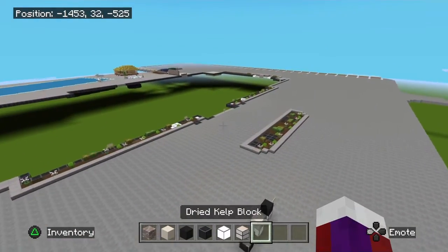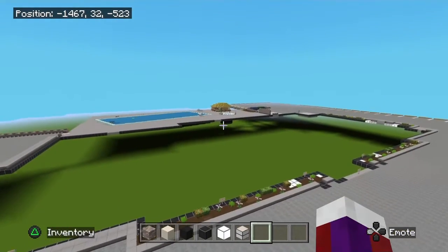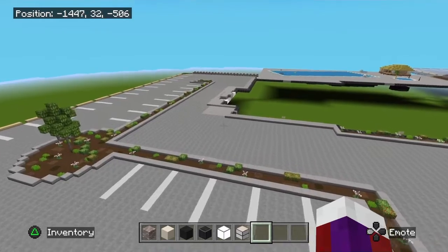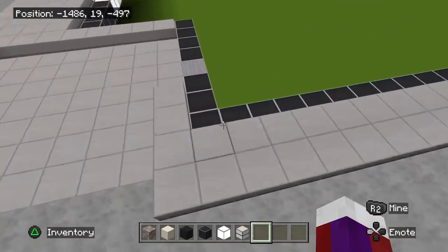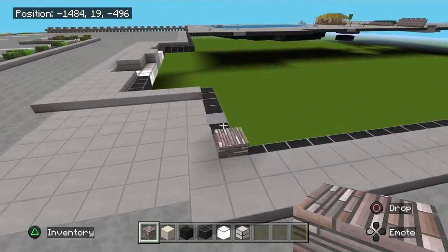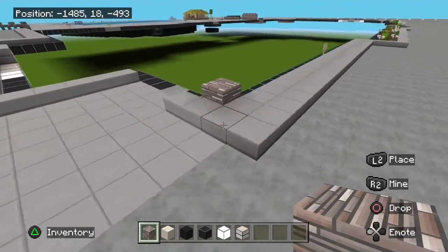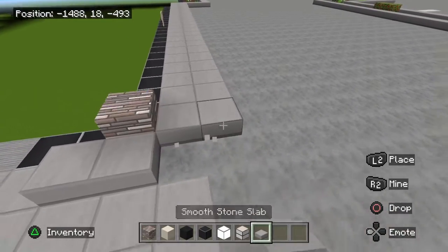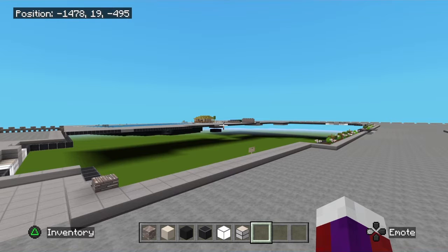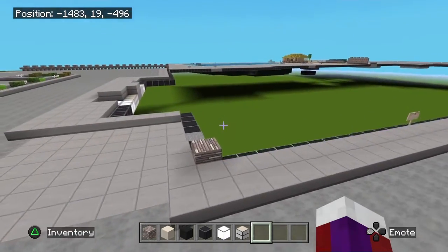Right here is going to be the front main entrance. I'll have a side entrance on the right side, a side entrance on the left side, and small entrances to the back. You're going to come to the main entrance from the front of the building all the way to the left on this corner. Also, this hotel can be any hotel you want — a Hilton, a Hamilton, a Holiday Inn, whatever you want. You can change the name however you like.